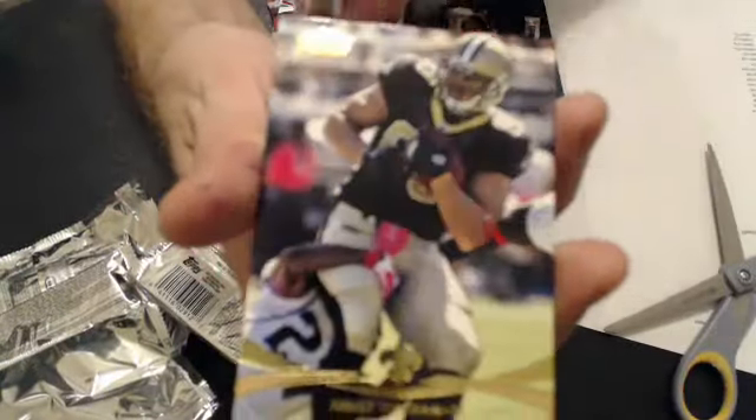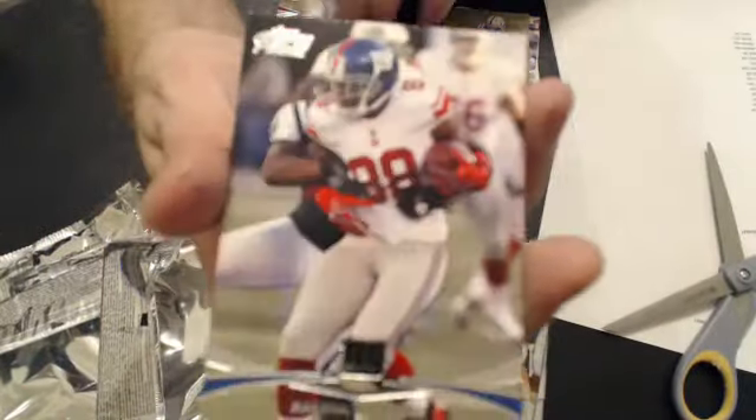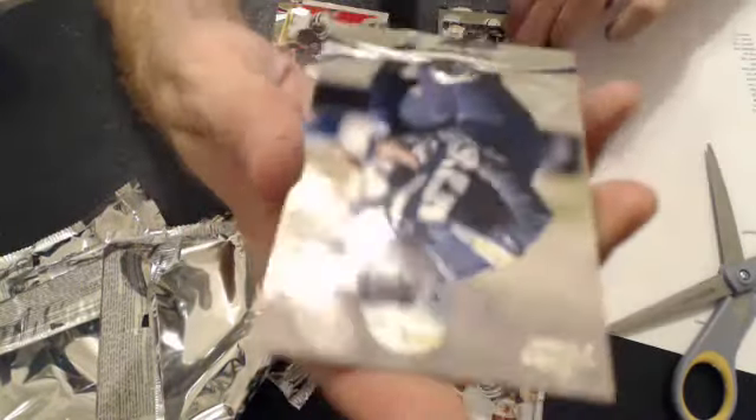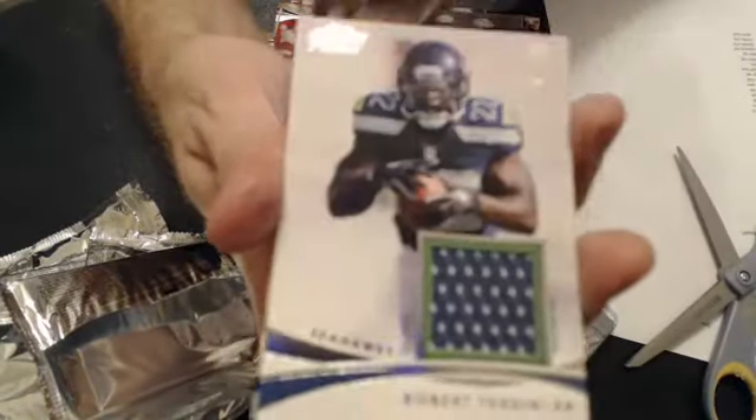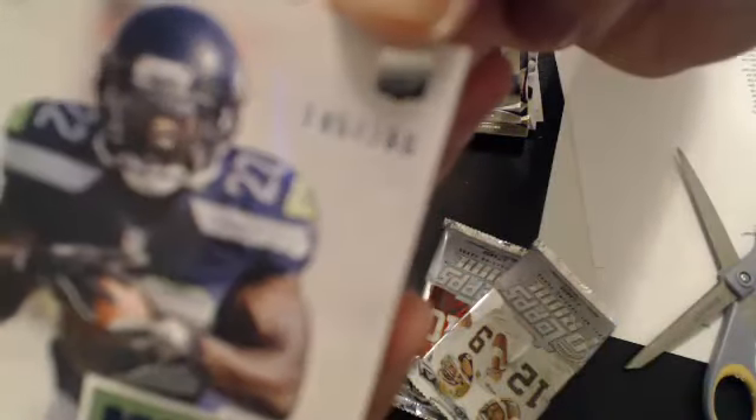And we have a gold Jimmy Graham, a rookie of Dwayne Allen, and a Torrey Smith gold. Rookie of Melvin Ingram. Next hit is a Turban jersey. And we'll go to Edward BRE, 266. And we have a Tommy Streeter, numbered to 99.